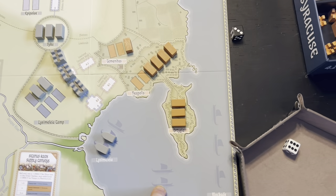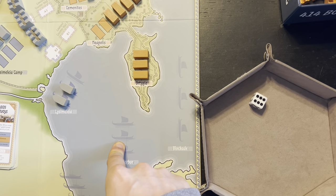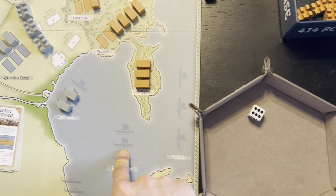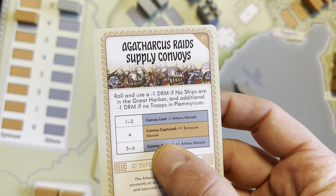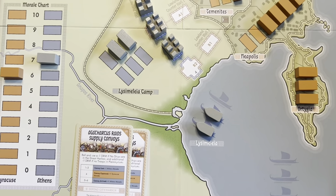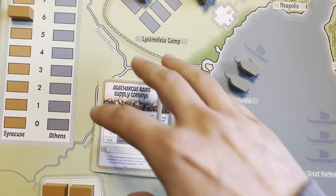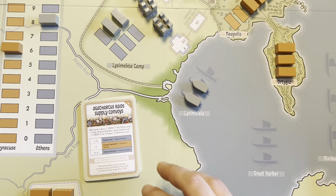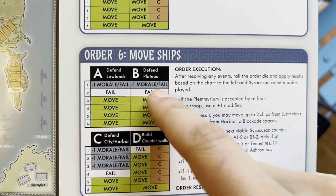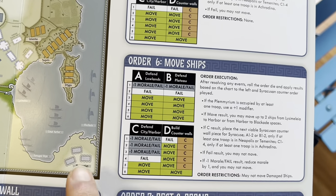Next, let's get some ships in position. If I move ships, I get a plus one now that I have units on the peninsula. We draw Agathircus raids supply convoys — a single minus one DRM. We rolled a six, so convoy aided: plus one Athens morale! Our interdiction of Syracusan naval activity got some supplies in. Then they're doing defend the city and harbor for the ship movement — that's actually the worst result for us. We need a five or six but rolled a two — minus one morale and a failed movement.